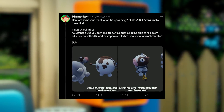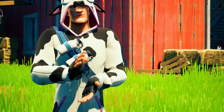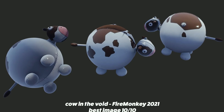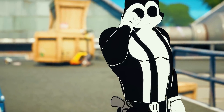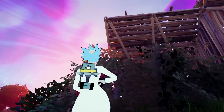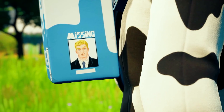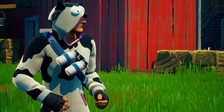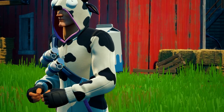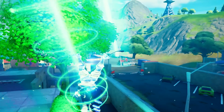Leakers have found an item titled Inflate-a-Bull in the game update files. It seems it's a consumable that gives you cow-like properties, such as being able to roll down hills, bounce off cliffs, and be impervious to fire — cows are fire resistant, don't you know? Apparently Epic really wants us to make a connection between alien abductions and cows, because the Guernsey skin came out the same day Season 7 dropped. There's also the missing image of John Jones on the milk carton back bling of Guernsey. Could this be the real John Jones in a cow suit — is he trying to hide from IO, maybe hoping to get abducted by aliens so he can escape the loop?